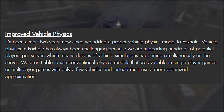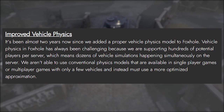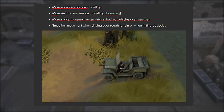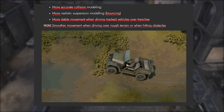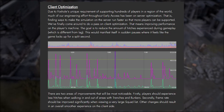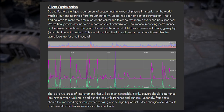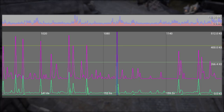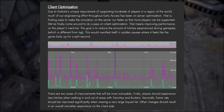The vehicle physics have been improved more, having more accurate collisions, more bounce, more stability when going over trenches, and smoother movement when off-roading. Also some client-side optimization, but honestly, I have no clue what this means. I think less spiky graph means better game. Anyways, you can pause this if you wish to read this.